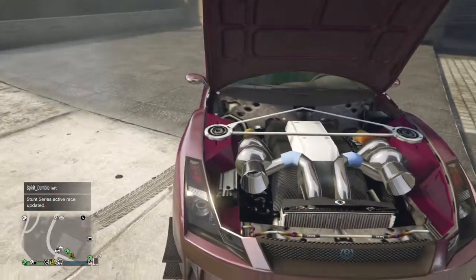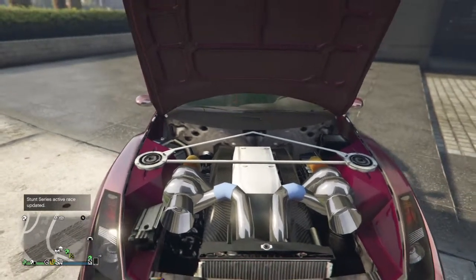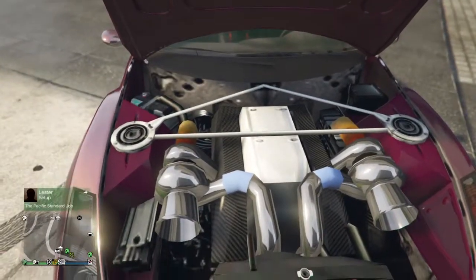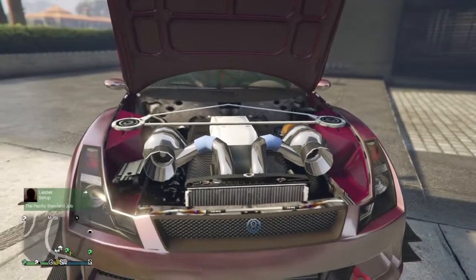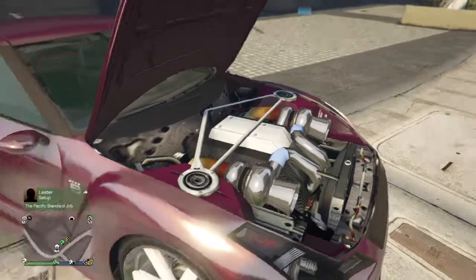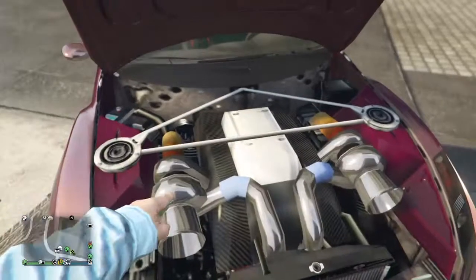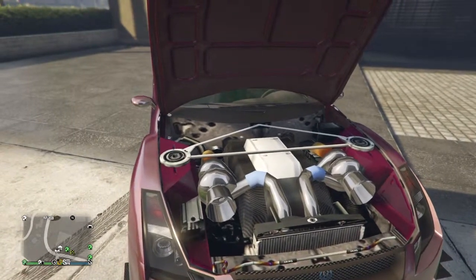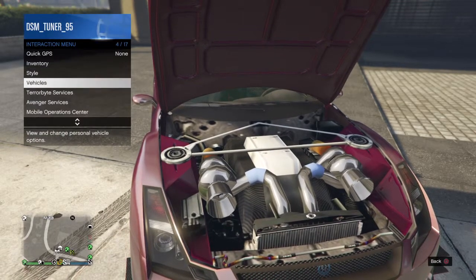One cool thing about the Elegy is the engine — it's the only engine that looks like this in the game, except they did it for the Faction Custom and a few lowriders with double turbos. Those don't have the carbon thing under it though. What's cool about this car is it doesn't come stock with the turbos — once you upgrade EMS and everything, it's like a little Easter egg that they add them in.